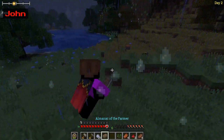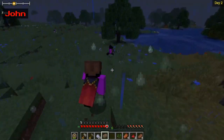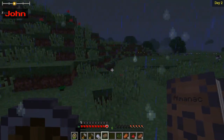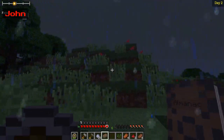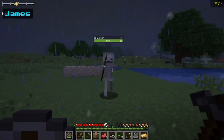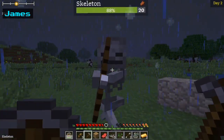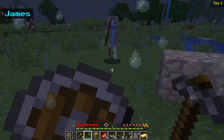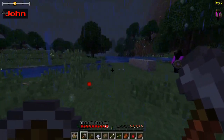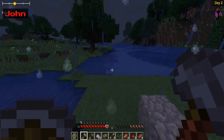Wait, I just got an Almanac of the Farmer — oh, it's right here. Yeah, those books give you a little bit of information and like crafting stuff you could do. Move out of the way, skeleton. I'll help you. You lost — thank you. Now I can go back.